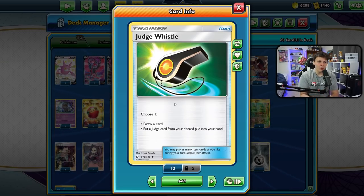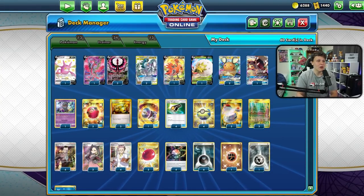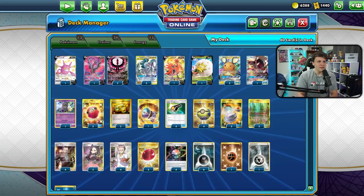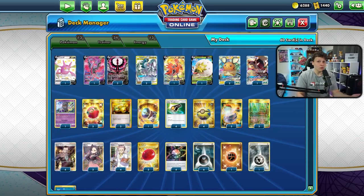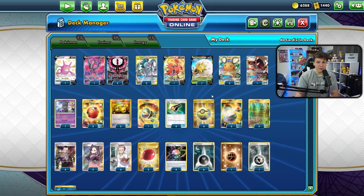I'm inspired to try this out because we saw Sander with the Malamar V-MAX playing Judge Whistle, and then I saw Henry Brand trying them out on YouTube. I was thinking about whether it actually makes sense and how good it is. After seeing Sander try it, I thought — what deck could I just put them in and see how it goes? ADP Moltres felt right.